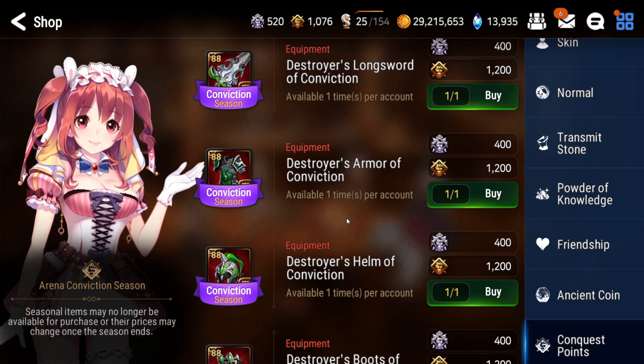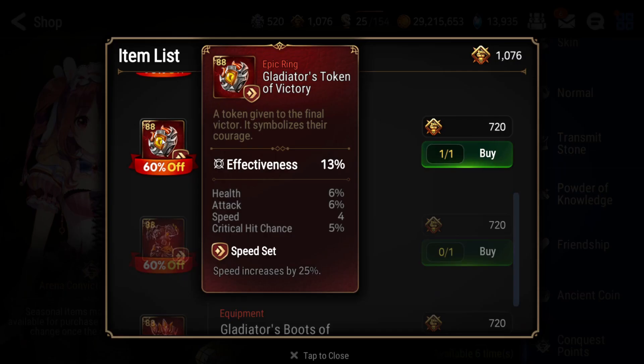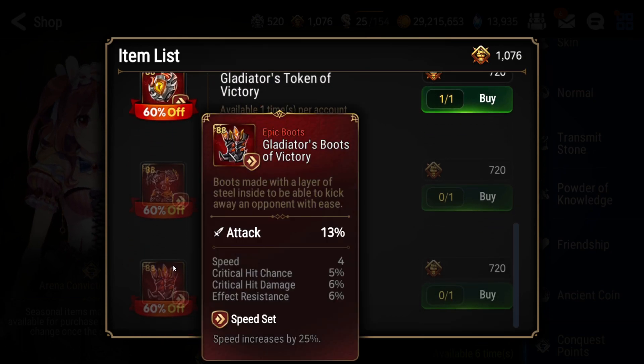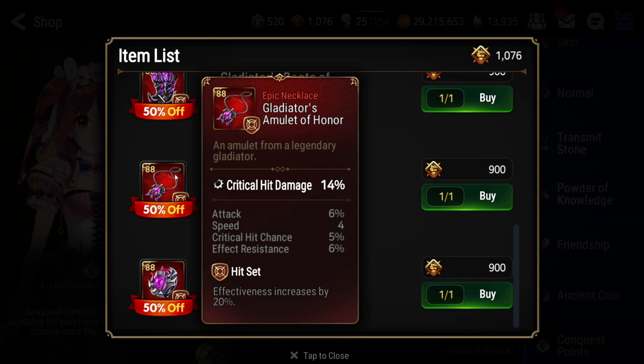For the conquest shop, I recommend these items in order. The speed ring is for your Wyvern team debuffers. The boots are for your Roana/Bellona or another DPS. You can get the hit chance necklace and put it on your Alexa, Sigret, or whoever your Wyvern debuffers are.